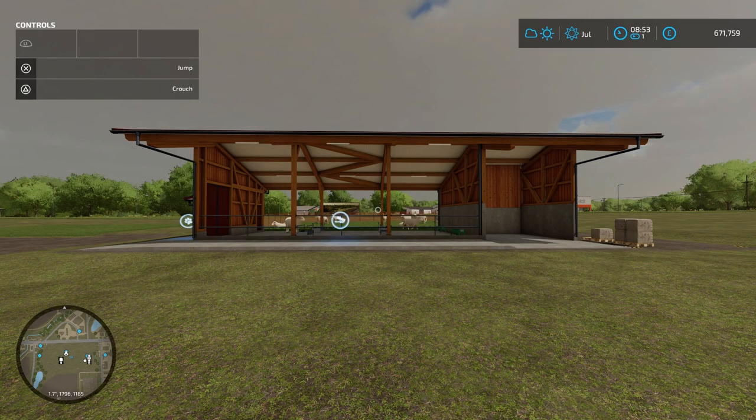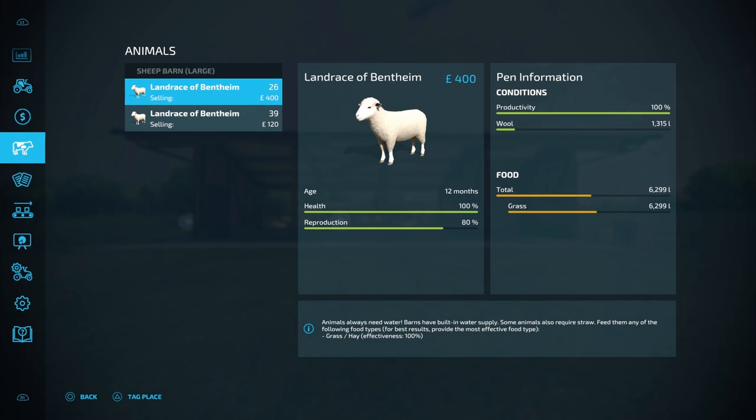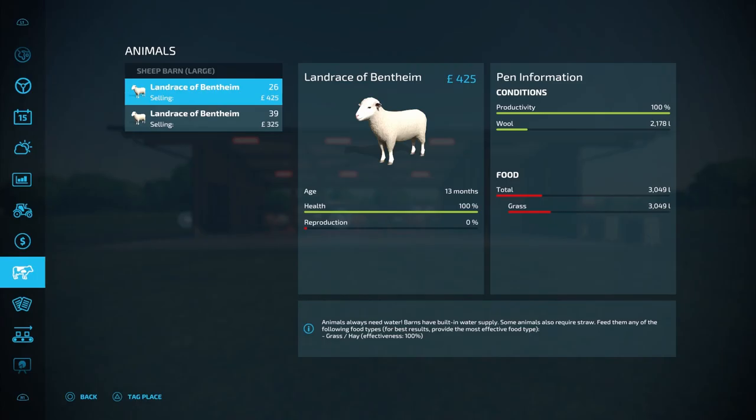There's one last test — what happens with reproduction if you don't have space for more sheep. I filled a barn to maximum capacity and the sheep were at 80% reproduction. After skipping ahead, the reproduction went to 0% — they did reproduce, but the new sheep disappeared and we didn't get any money for them. So if you don't have room for any more sheep, you will lose them.